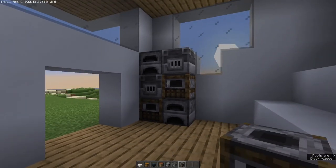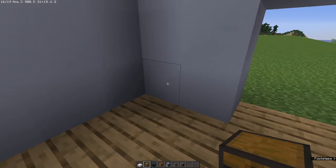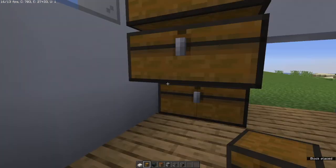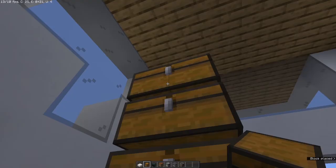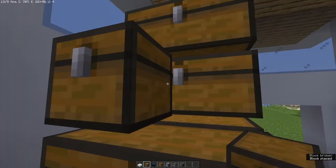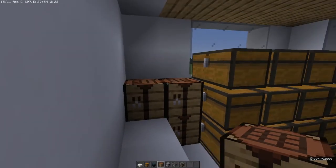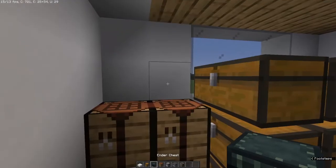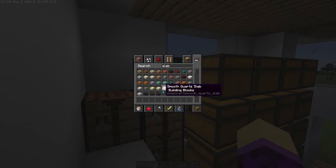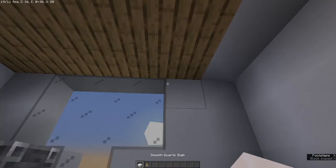And then we'll just kind of put them in and probably get a grindstone so we can use them all. Then we'll probably have a chest there too. So that's our references. We'll put our chests here just for storage. And then a little row of chests — that's our chest storage. We'll probably have our crafting tables up here, and our ender chest up here with a brewing stand.